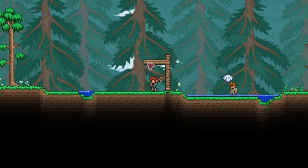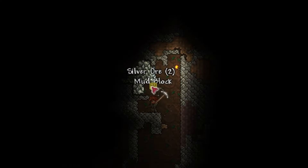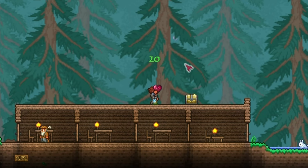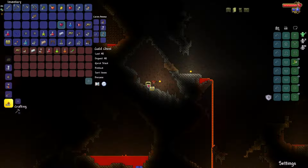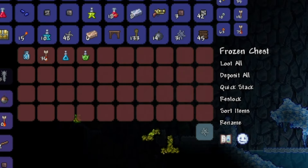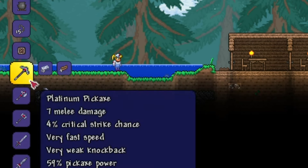Start off by chopping some trees, then start building houses for your NPCs. Go underground and mine necessary ores, and also try to mine as many life crystals as possible, which increases your health and maxes out at 400. Open as many chests as possible — you will be mainly searching for Hermes Boots and Cloud in a Bottle. Then craft the necessary crafting stations and upgrade your tools.